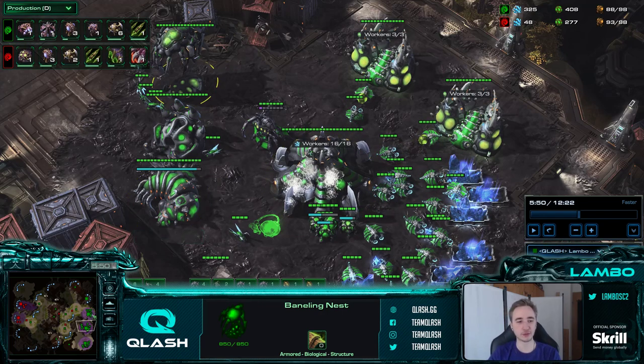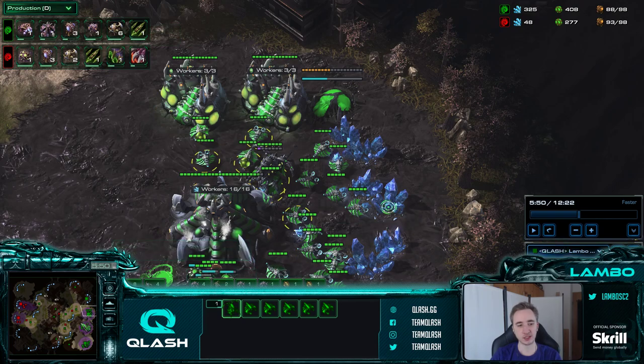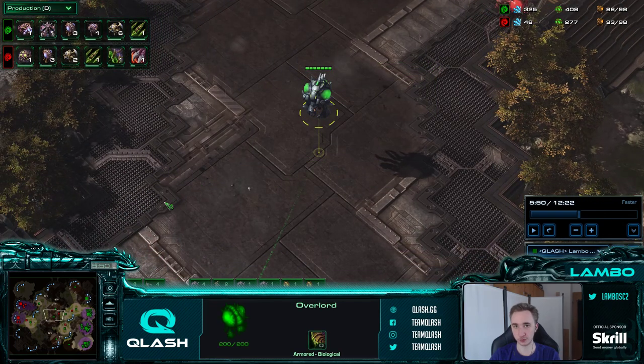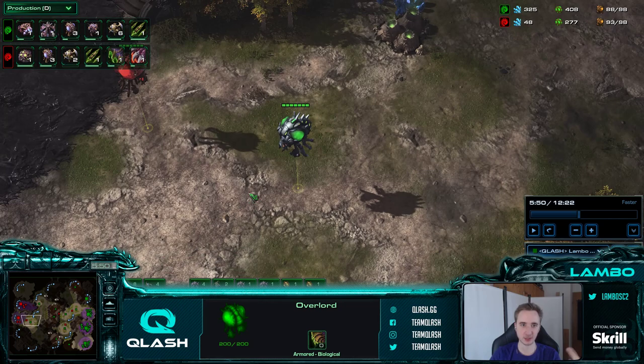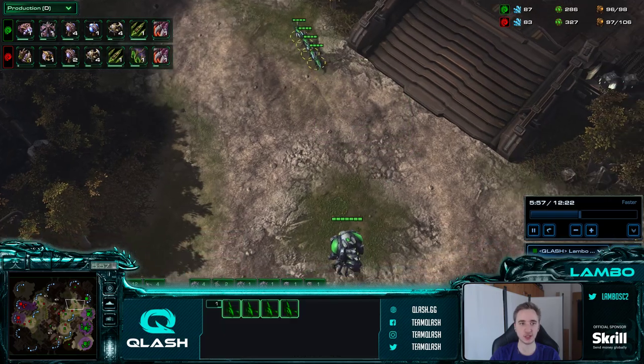I go up to around 68 drones, then take a 4th hatchery as well as a second evolution chamber so we can start 2-1 upgrades at the same time. You might wonder why always 2-1 upgrades - the plus-1 carapace is just as good in pure roach vs roach battles as plus-1 attack. The plus-1 attack and plus-2 attack both make roaches take one less shot per upgrade to kill an opponent's roach, and plus-1 armor will make your opponent's roaches take one extra shot to kill them. Plus-2 carapace actually does nothing in pure roach vs roach, so that's why we go 2-1 upgrades early.